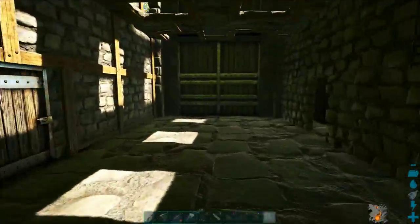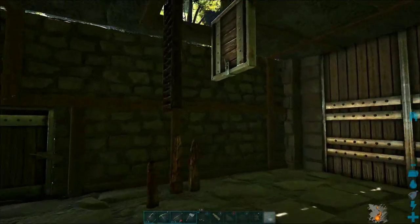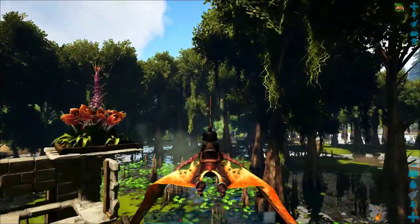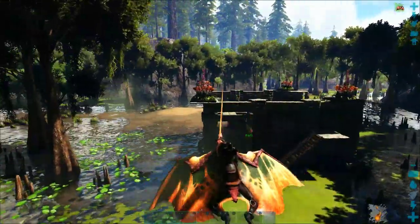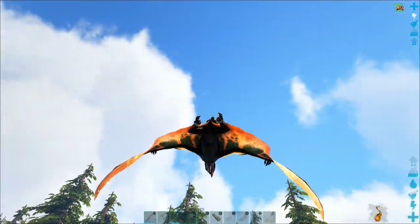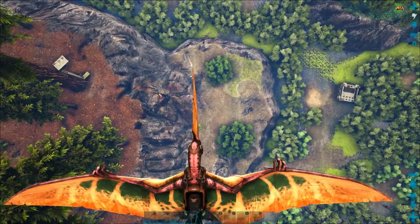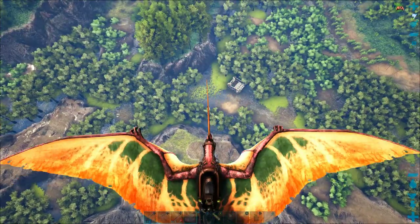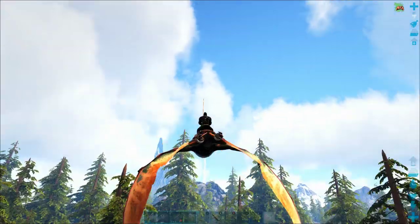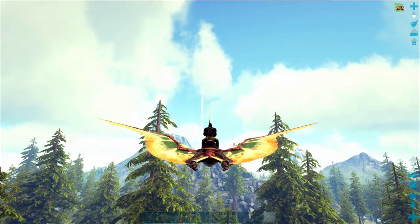My base has been repurposed as an Argent Avis Taming Pen, and if I can get him to chase me straight through the entire corridor, he should be pretty well trapped. It should be reasonably easy to get him to funnel into there, and then if I can slam the door shut before it catches up to me, I should be able to trap him inside. The next step is actually finding an Argent - I should be able to find some high-level Argents at the top of the mountain in the middle of the Redwoods. I want to get my bearings so I can find my base when I'm being chased and running for my life from a high-level Argent Avis.